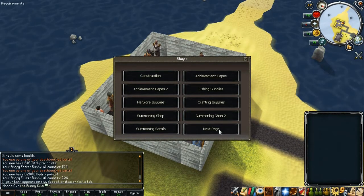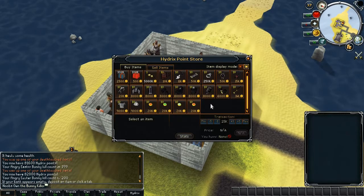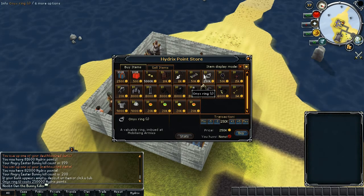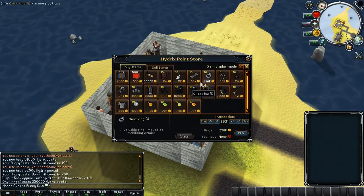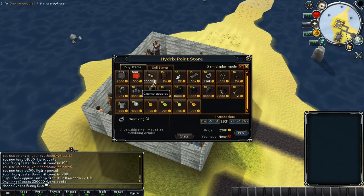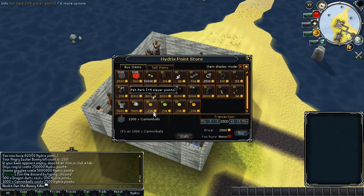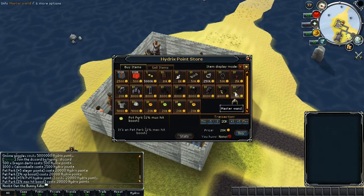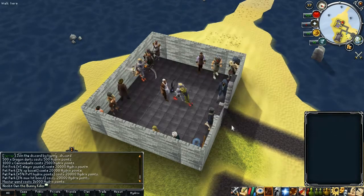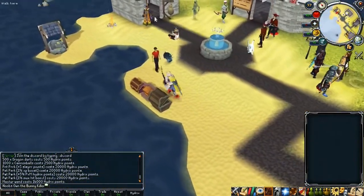With 82,000 Hydrix points you can buy so many things in the store — almost an Olex Ring. The most expensive item is the Gnome Googles at 5 million points, but you can get 500 Dragon Darts, 1,000 Cannonballs, and perks you can use on pets. I made a video about how those perks work if you want to check that out.